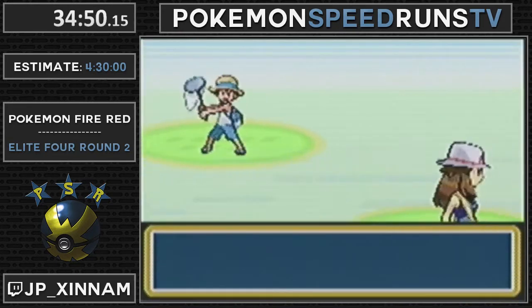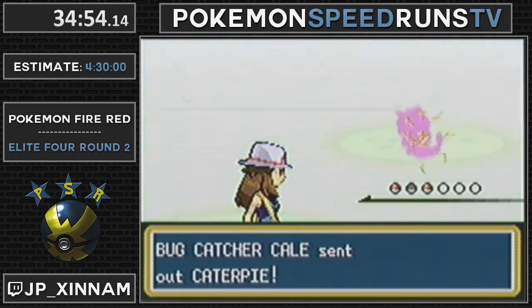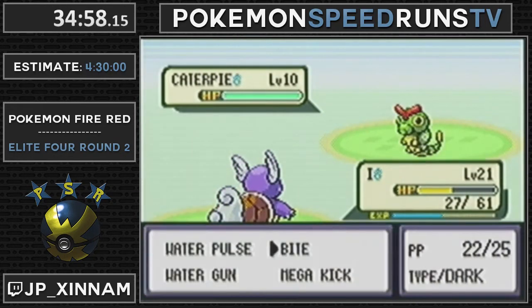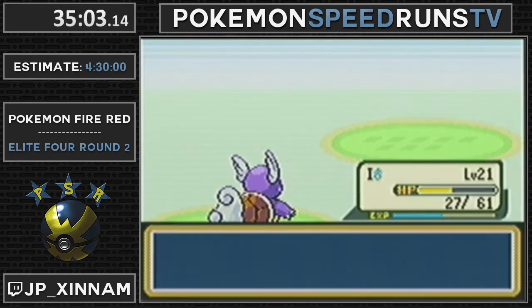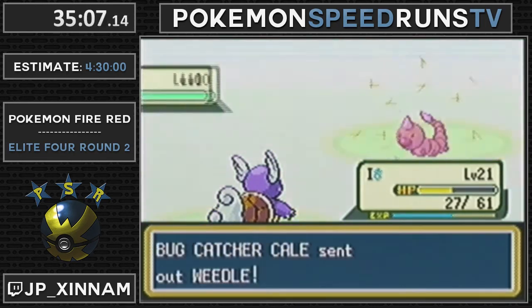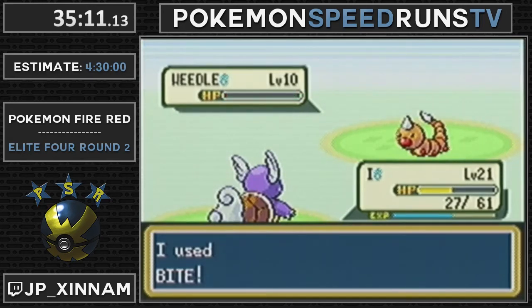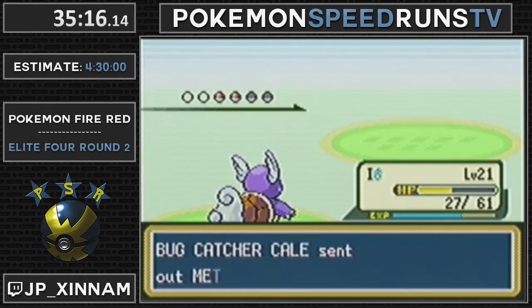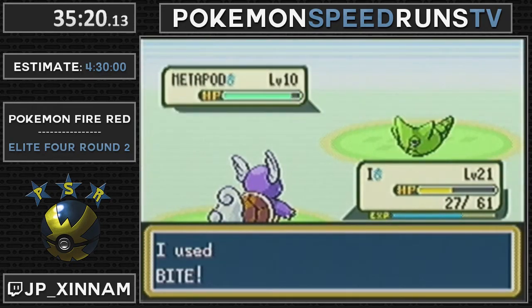This guy is the easiest fight ever. He has four Pokemon - they all die to a Bite, which is the move with the least text in the game. I'm actually very glad I have the extra Mega Kick right now, because I need to Mega Kick four other things. And if I had to Mega Kick the Bulbasaur and missed one, I would have to do double Bite strats to make up for that.